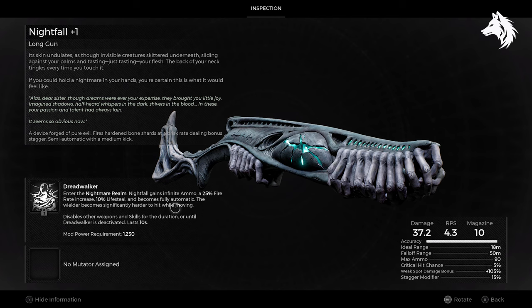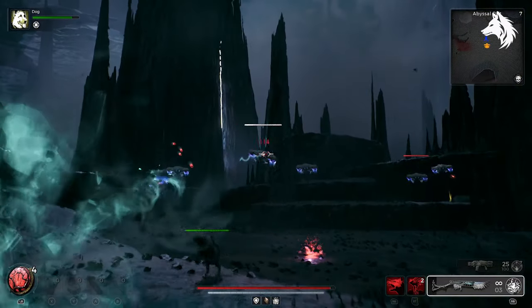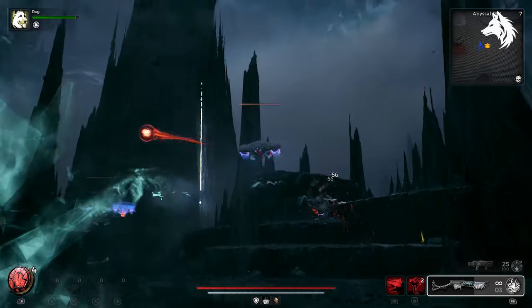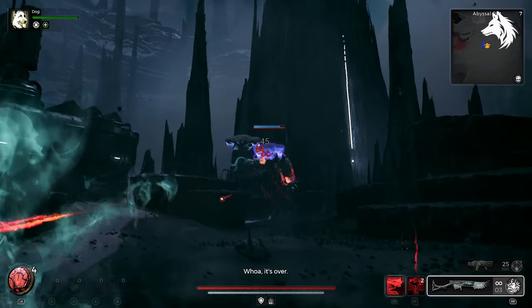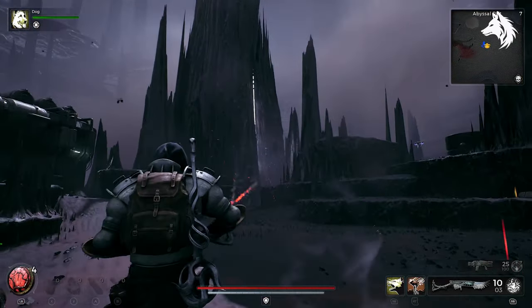Nightfall possesses inherent lethality, fully realised when paired with the Dreadwalker weapon modification. This mod enables you to enter the Nightmare Realm for a brief period, and during this time the gun transforms into a fully automatic weapon, grants unlimited ammunition, boosts your fire rate by 35%, and provides a 10% lifesteal effect. Additionally, existing in the Nightmare Realm enhances your evasive capabilities.